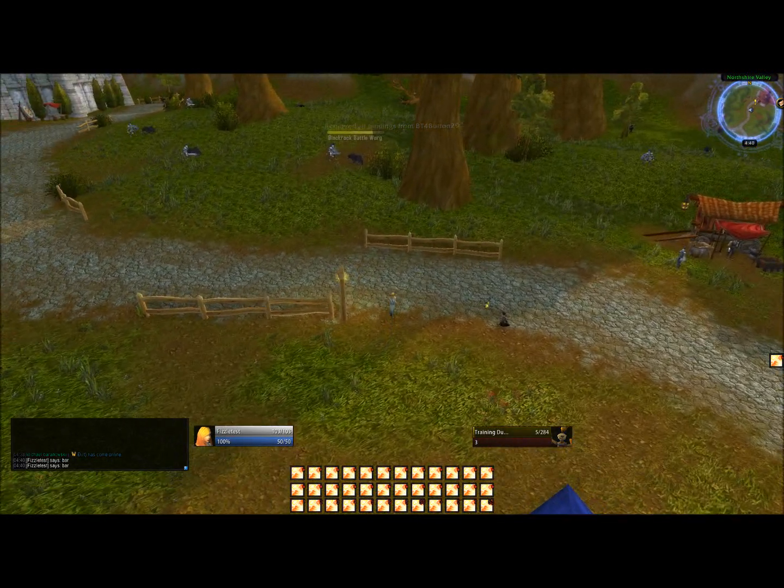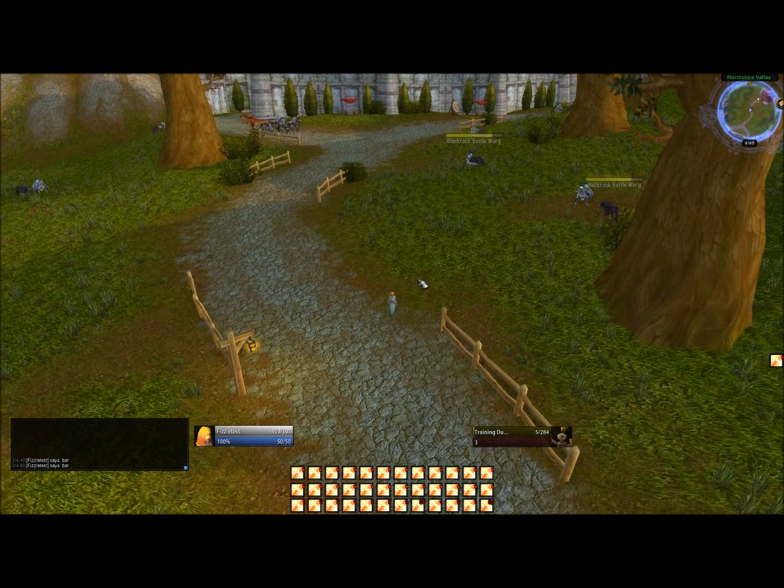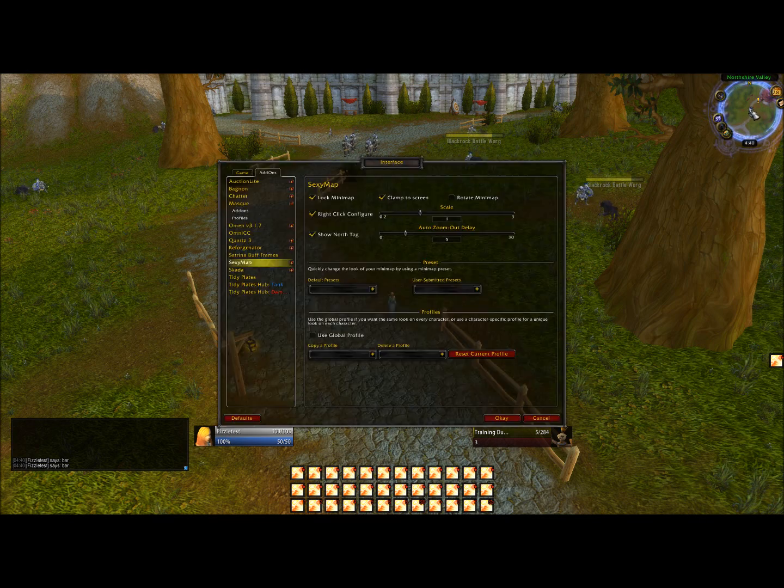Now that we have our bar set up, let's worry about some buffs and debuffs. To do that we have to customize this minimap up here, because that's where I like to put my buffs and debuffs, right next to the minimap. So right-click inside the minimap, inside SexyMap. First thing you want to do is click 'Use Global Profile' and make sure that that's checked.